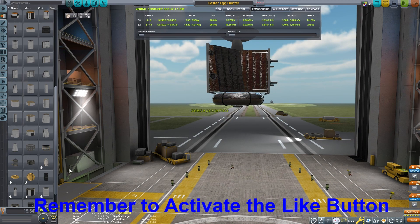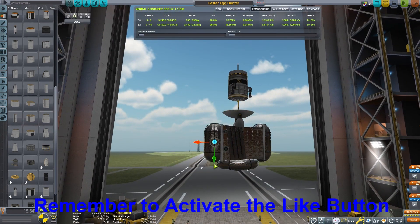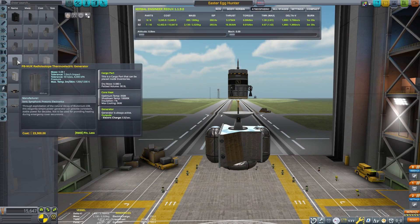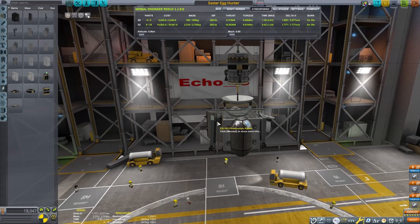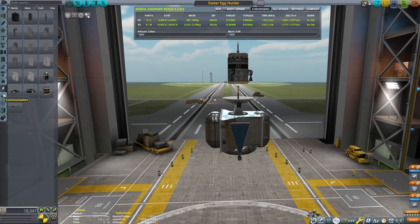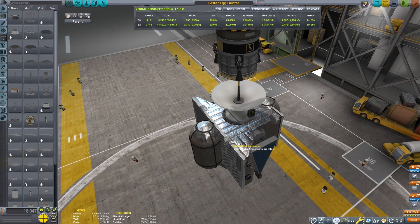I'm adding a little bit of extra fuel because this stage is going to finish our circularization around CurbNet, transfer to the Mun, and get us into orbit, and then the top section there is just for the descent. This really should be about all we need. We'll throw in maybe a little bit of solar panels. This isn't a return mission. I'm just going to bind the antenna and the solar panel deployment to an action group, so it's a little easier for me to handle that.